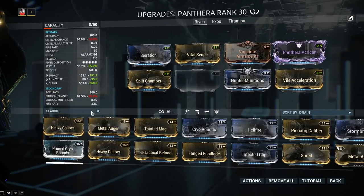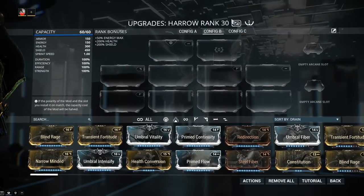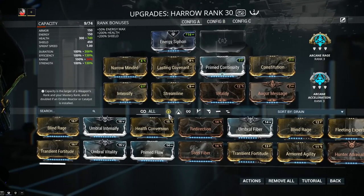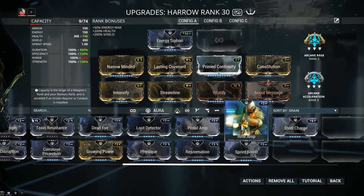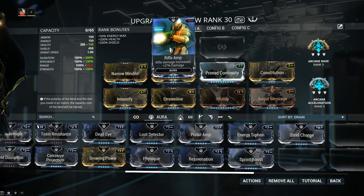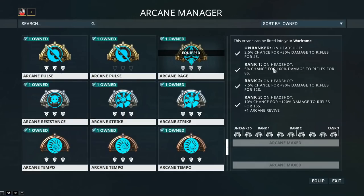I'm adding more Multishot with Vigilante Armaments and more critical damage with Bladed Rounds. For Harrow's build, I'm using Rifle Amp as an Aura — 27% extra damage, though Amp Auras aren't 100% worth it from my point of view. Arcanes, however, are a lot more impactful. Arcane Rage: on headshot, 10% chance for plus 120% damage to Rifles for 16 seconds. This one is farmable from the Tridolon on the Plains of Eidolon and is one of the best Arcanes for primary weapons. From Trade Chat it goes for about 100 plat.